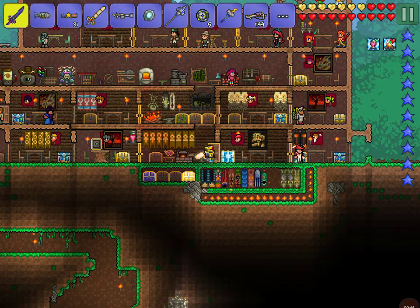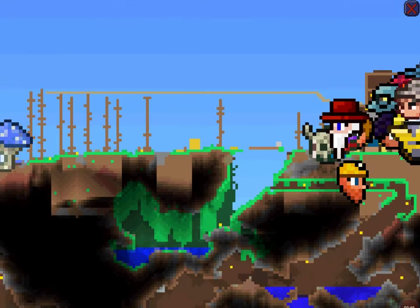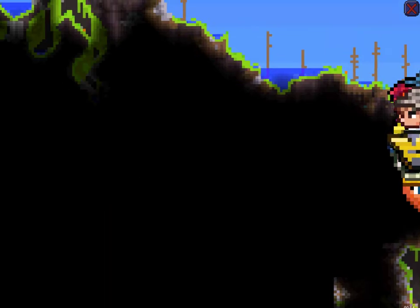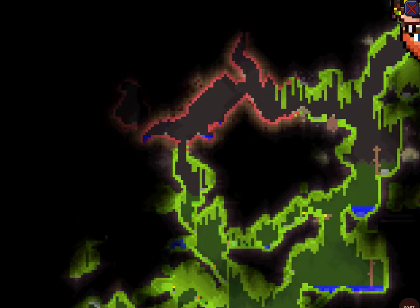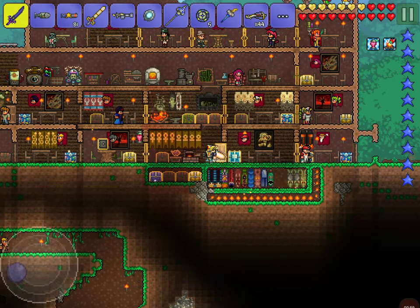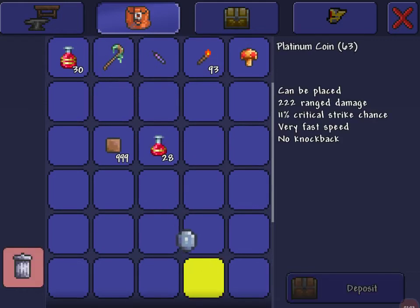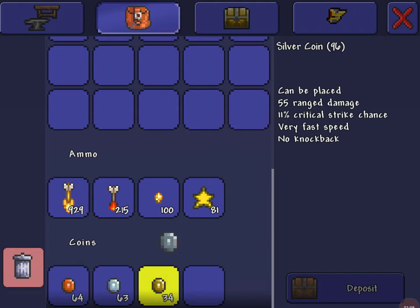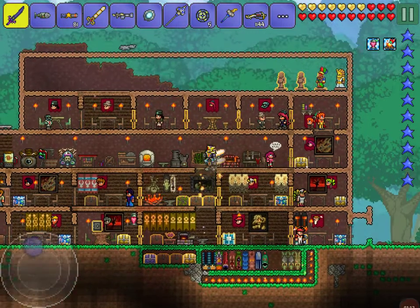You need to change this world - the crimson is spreading throughout the jungle and that's not good. So here's what you do: you need money - platinum coins. Get your coins ready.